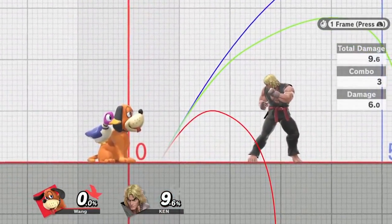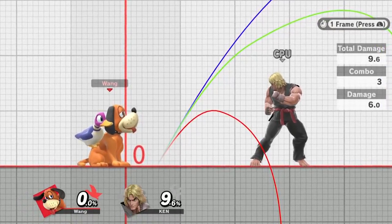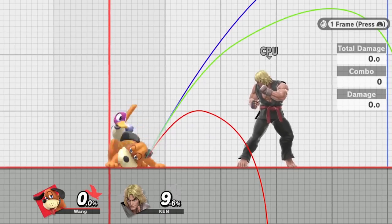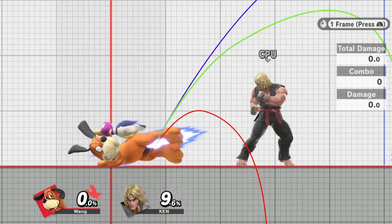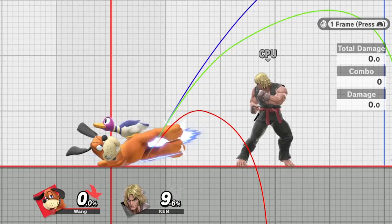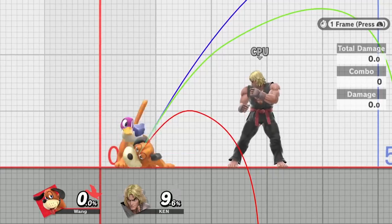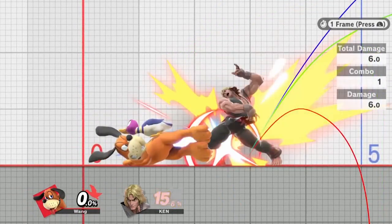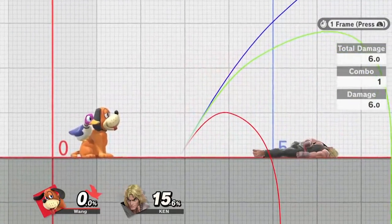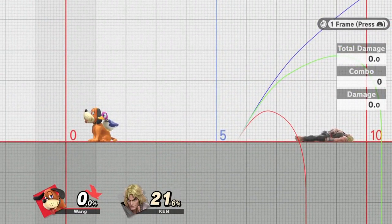The jab combo now combos reliably at low percents where it used to not — so at low percents make sure you go for the gentleman. Just hold down the A button and you'll automatically do that. Jab 3 did lose some range and no longer acts as an anti-air; it now goes horizontally instead of at an upward diagonal angle where it used to have a really good disjoint. The buff to jab 3 is it now does 6% instead of 5% from Smash 4. It also now sends at a 60-degree angle instead of the 80-degree angle from Smash 4.